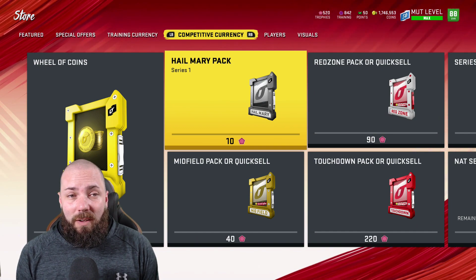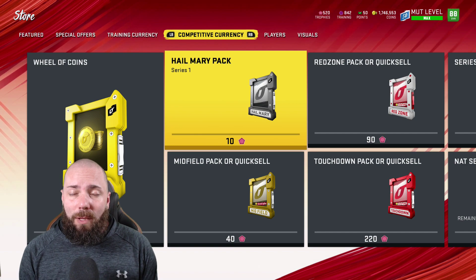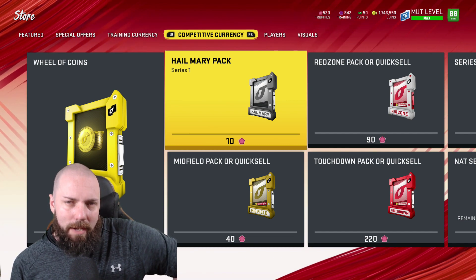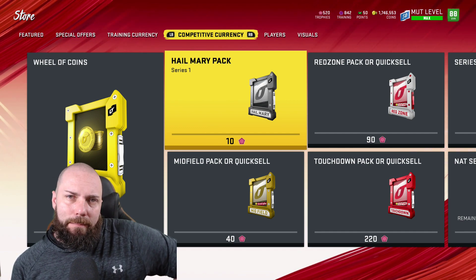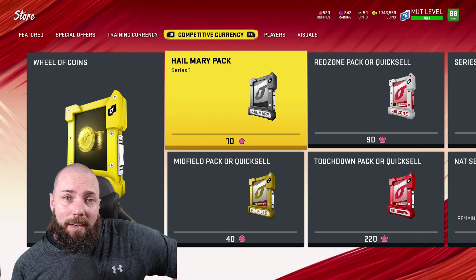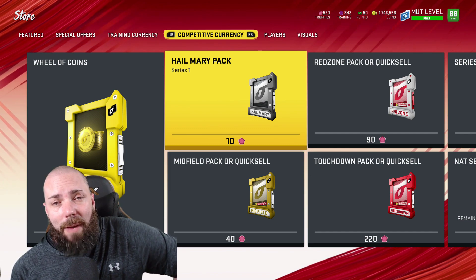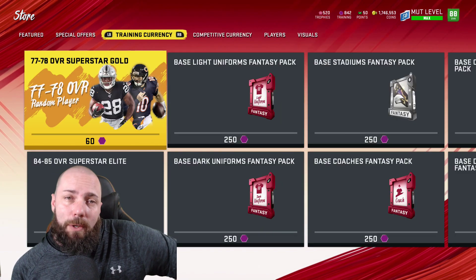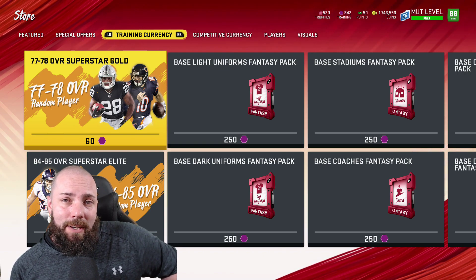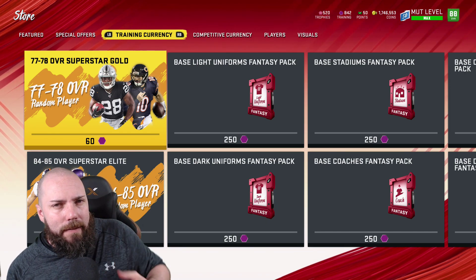If you guys have anyone you want to get a flashback or are hoping for, put it down below. If I'm putting one name down - Deon Jones. That's who I want more than any card in the game, just give it to me. But whatever they drop, we'll open it, take a look, and see if the cards are good or bad and whether you can make coins or training on it. I'll see you guys at 10:30 tomorrow morning - there might be a gameplay video too. We'll see, I'm out, peace.